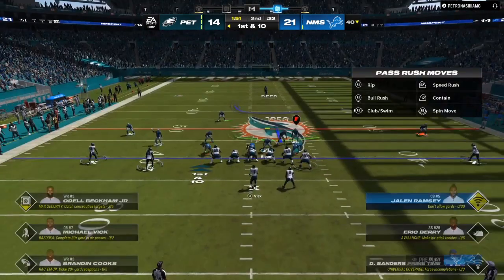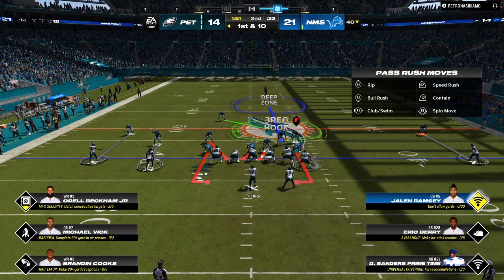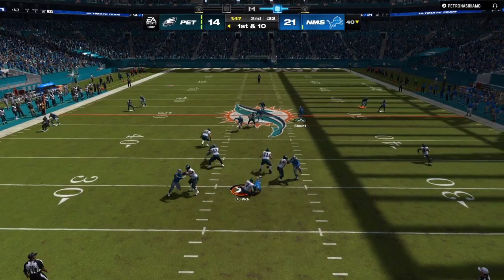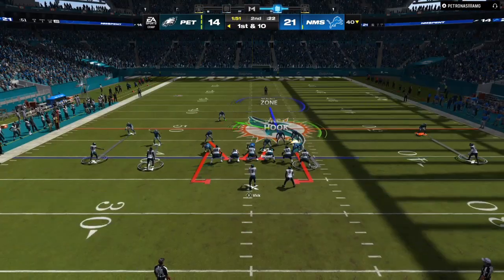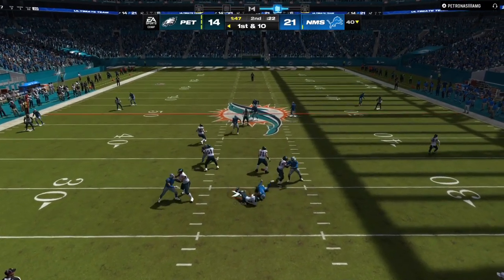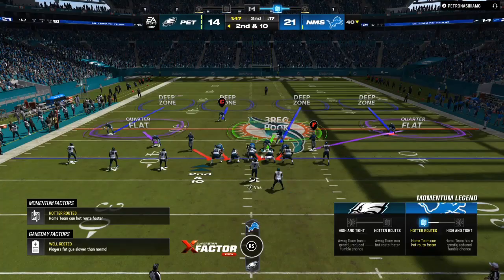Right here, we're giving them that same kind of look but we're going to sneak a man coverage blitz in. My opponent has been seeing a certain shell — he has an underneath route and then some deep routes. So if I run out there to the running back, I'm going to get that free rusher in right there out of the man coverage blitz.